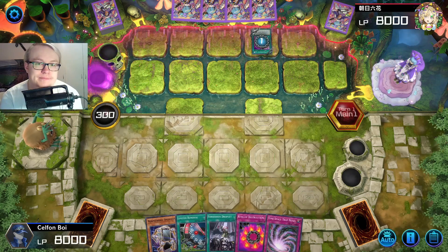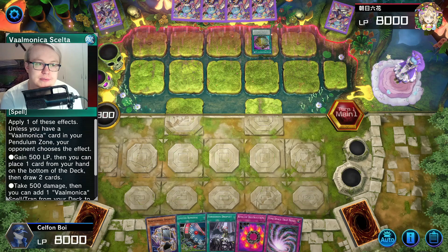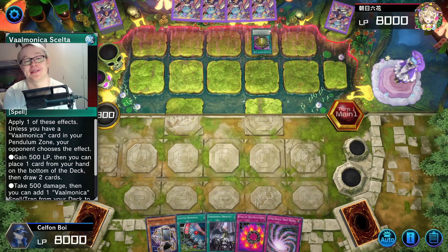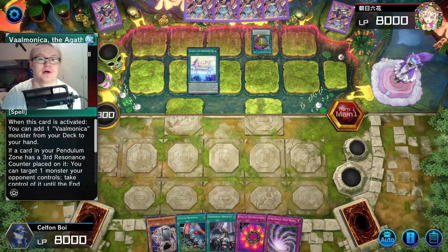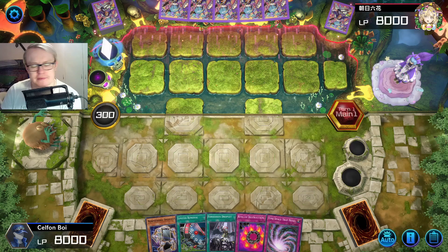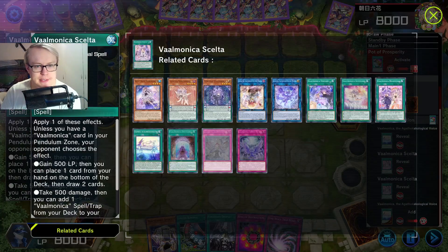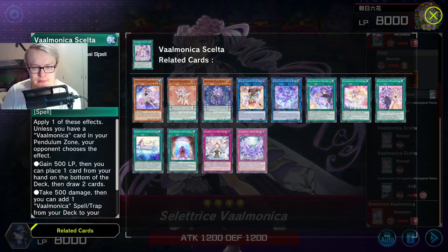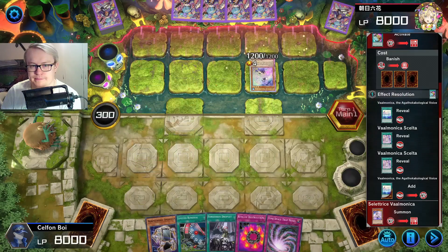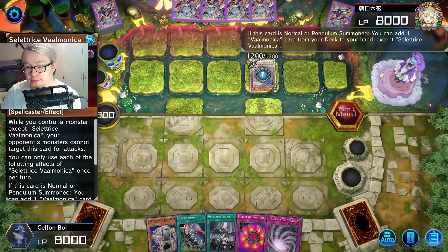We'll see. Prosperity for three. What are we playing — Valmonica? Oh, Jesus Christ. I wish I had more ideas. I know it sets up a pop and... Does this have the countertrap in Master Duel? Probably, right? It does not. Someone was meant to compose, I guess. When we pull a Royal Seletriche — that's impressive.